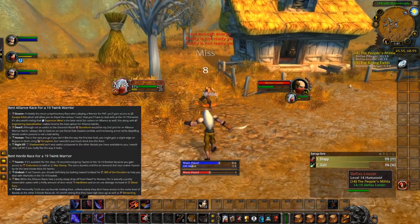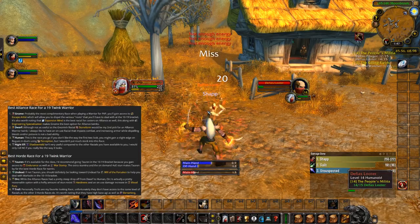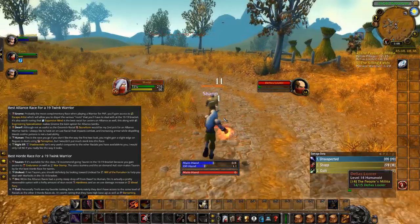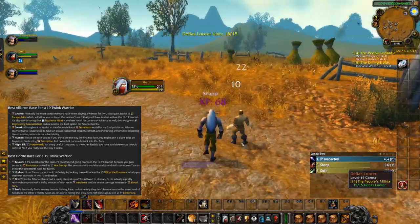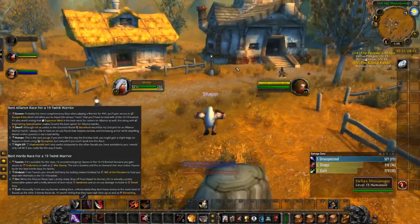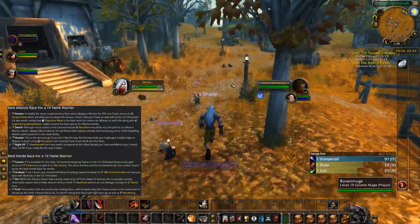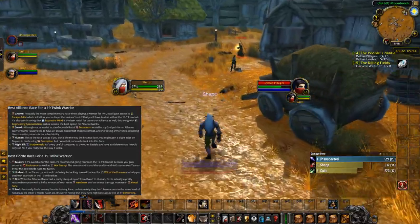The best races for Warriors when it comes to Twinking is a bit complex — you can go for maximum damage output since certain races have more sword skill or axe skill — but in general you want as much mobility as possible, so Gnome is still the superior race in my opinion. For Horde, Tauren and Undead are both great. Tauren gets plus 5% HP and a stun effect, while Undead gives Will of the Forsaken which is good against fear abilities.